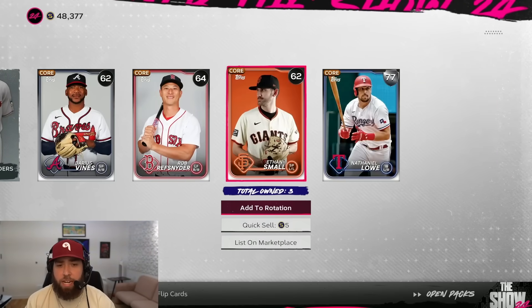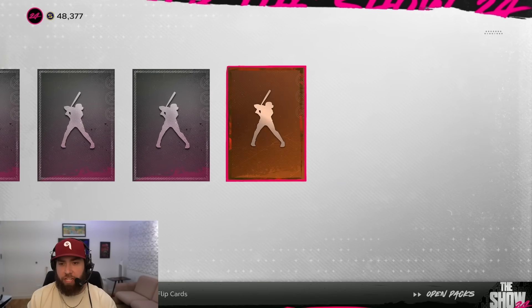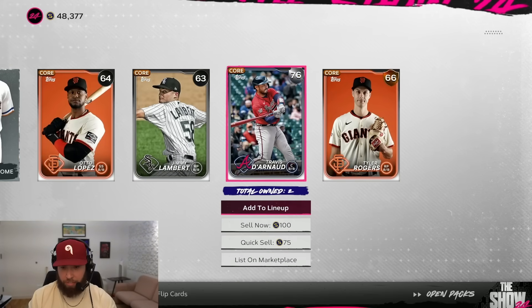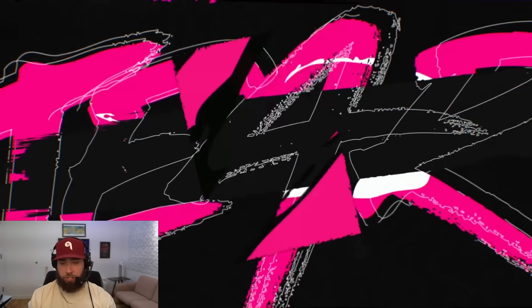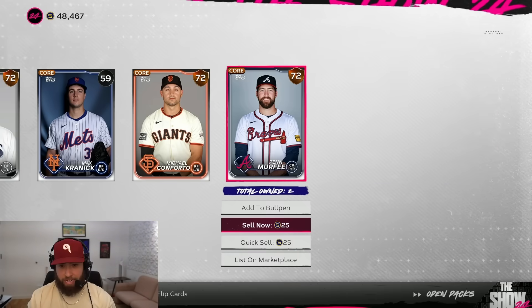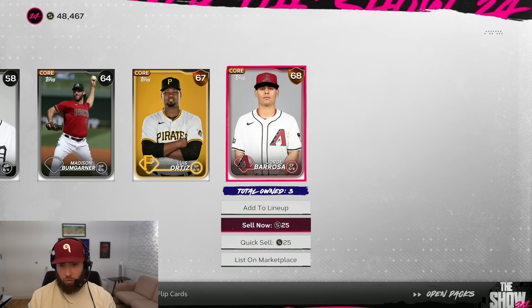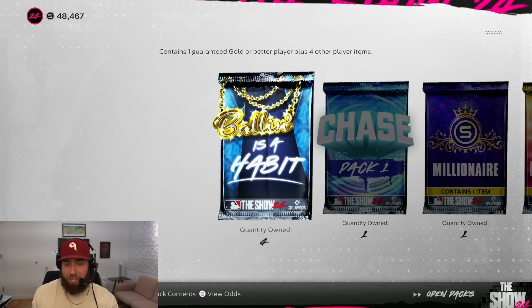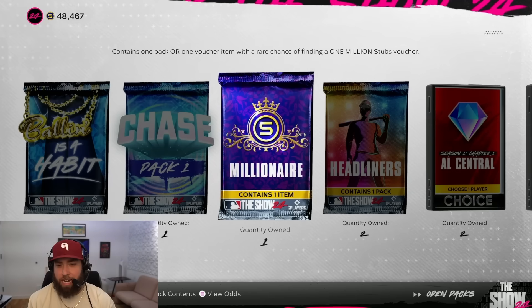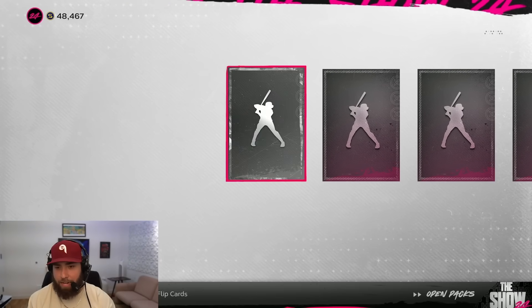Down to five packs on the standards — one Bryce Harper pull. The other cool thing about buying out the non-diamonds in all your collections is that everything I pull now is a duplicate. I can sell everything from here on out — silvers on down — it's all just stubs going back into my inventory to use to buy diamonds I need or upgrade the squad. I'm happy that this first week is done, we have all the depth in our collections.